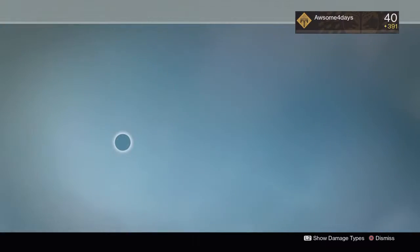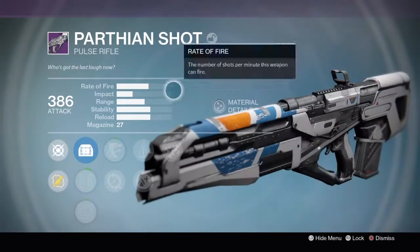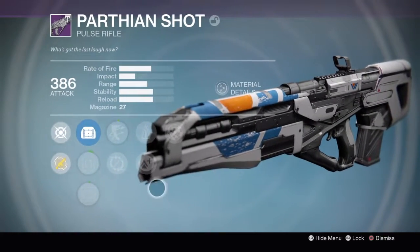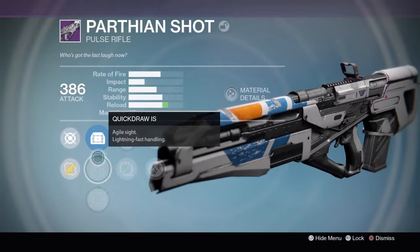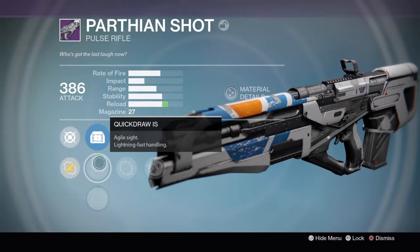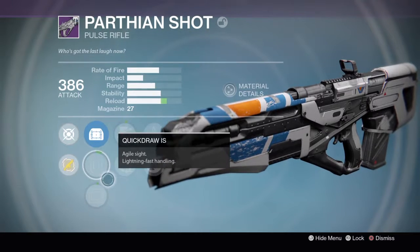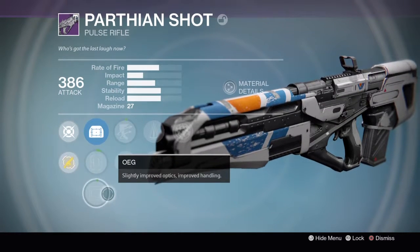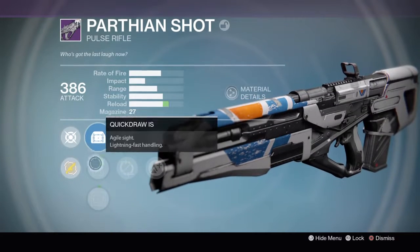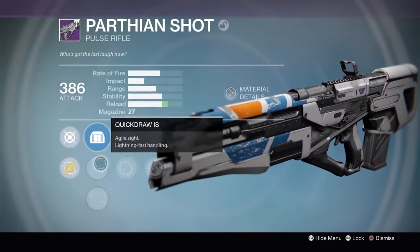So the first one is — Parthen Shot, I'm not going to try to say that. I'm sorry guys, I don't have them all labeled. Quick Draw is Agility, Sight, Lightning, Fast Handling — I would put that one. I would really only put this one on.